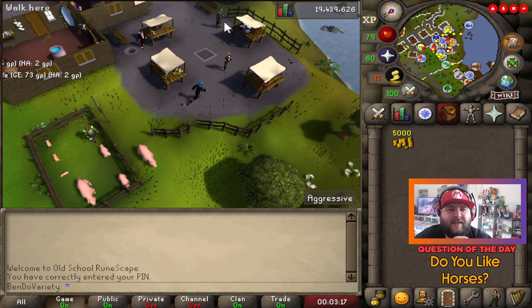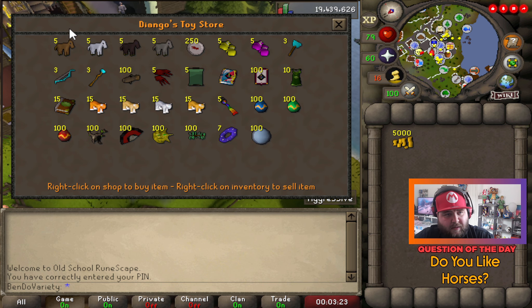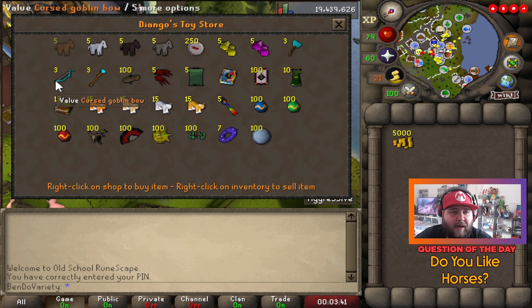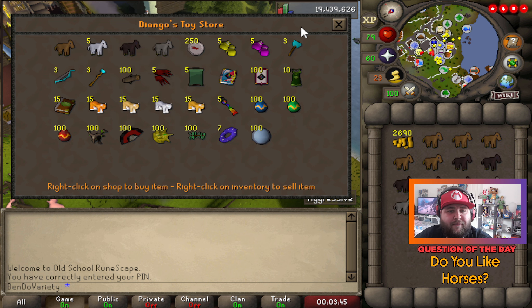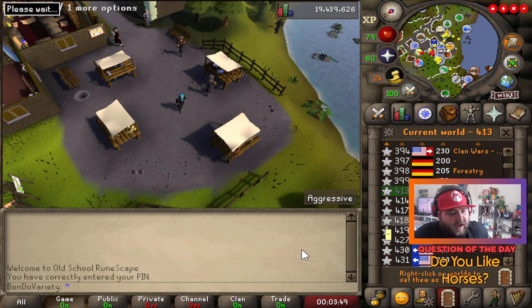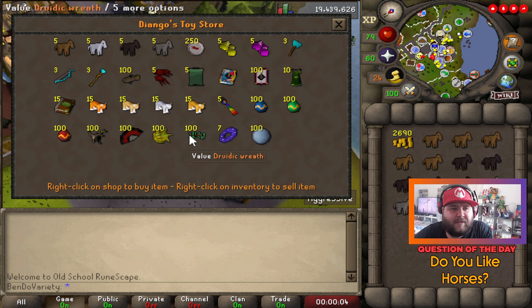You come to Draynor Village and find this guy right here — Diango. He sells brown toy horsey, white toy horsey, black toy horsey, and gray toy horsey. Like I said, the profitable ones are all of them except the white toy horsey, which does nothing for us. These buy for 150 GP each, so we're going to buy all five of each. Running through 5k is not going to take long at all — 150 GP times five, you're spending about 1.8k each time you buy from him.